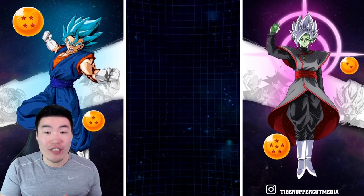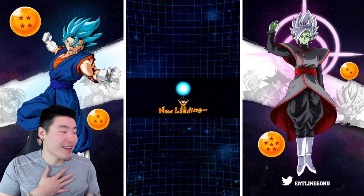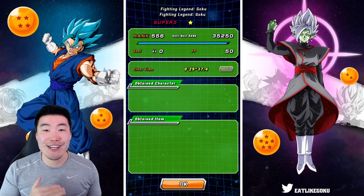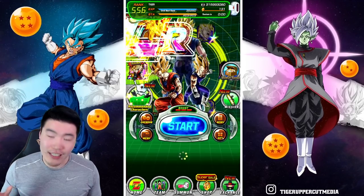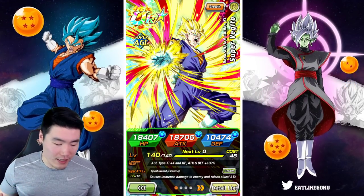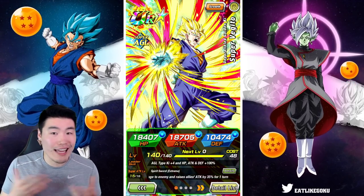AGL Super Vegito was the best unit in the game for a long time when he first came out — I'd say like a year after he released, he was the best unit. Then over the past two years he wasn't as effective — there were better options. The Fizz Super Vegito was better. But now with the EZA, he is undoubtedly better than the Fizz Super Vegito.